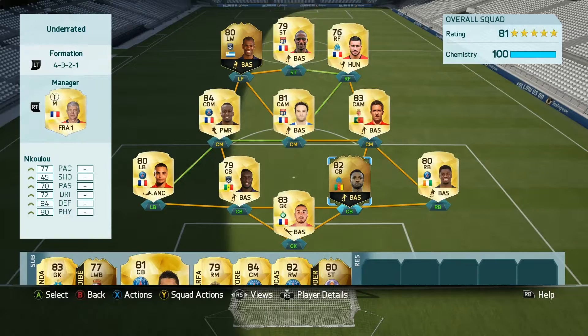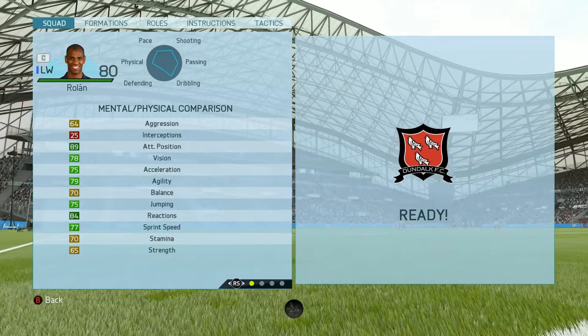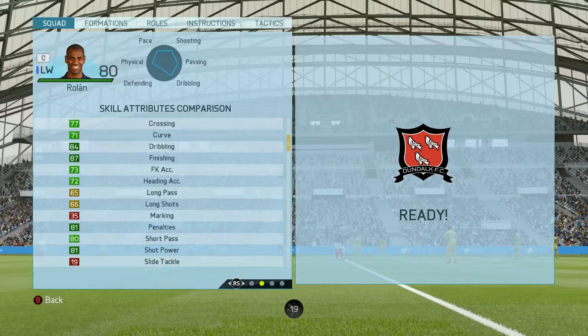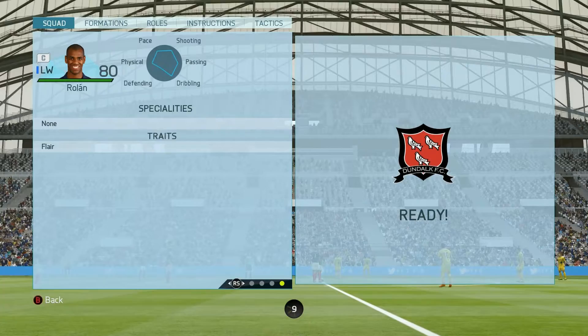Here we have the stats of Rolland and they are not bad at all — they actually look pretty decent. 84 reactions, 89 positioning in attack which is very very good, 87 finishing, 84 dribbling, penalties is good, and shot power is also very good. 4-star skill moves, 3-star weak foot, and flair as a trait. That is about it for Rolland's in-game stats.